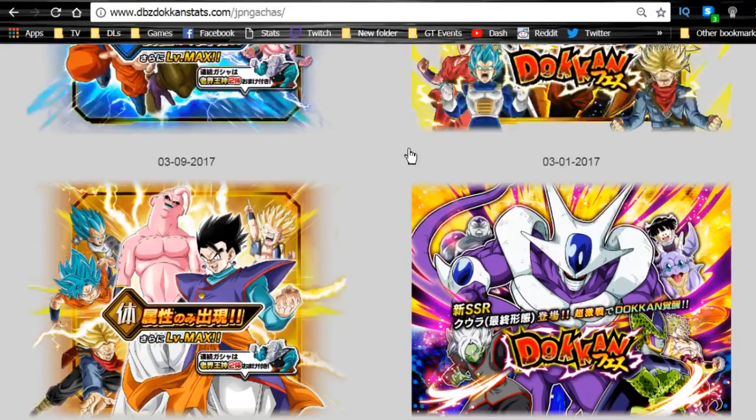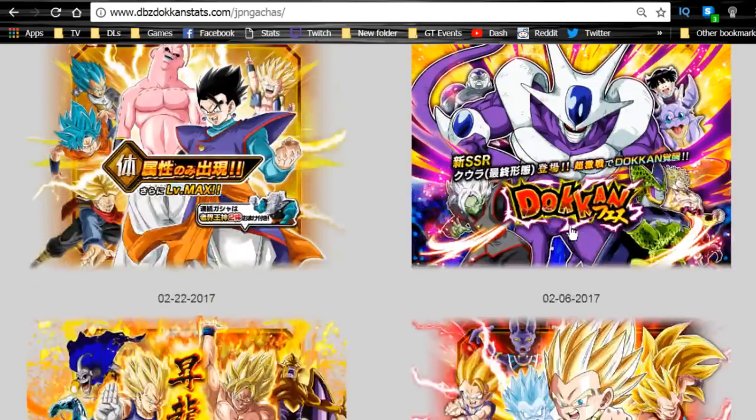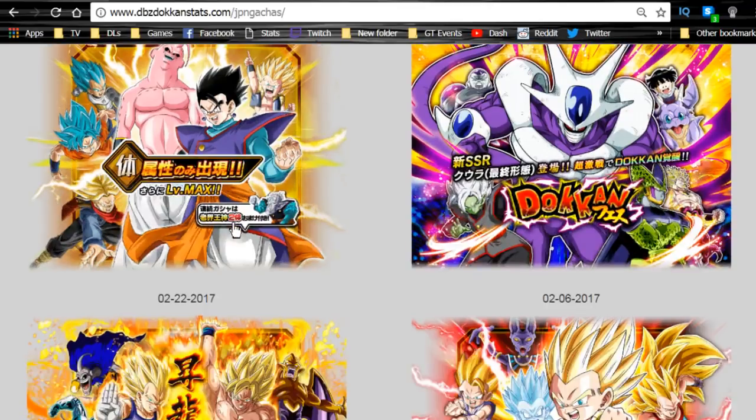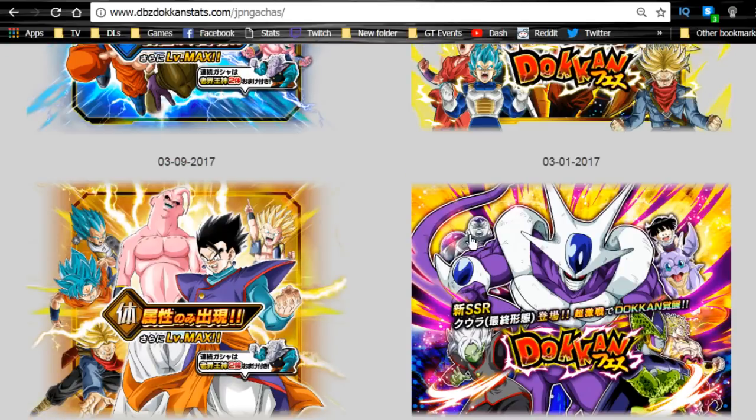I personally think we are going to be getting the Super Saiyan 3 Angel Goku banner next. We have the technique support banner, and it looks like on the global side they're prepping us with the support units first and then giving us the 120 lead. So if we go in that tradition we should be getting the tech Angel Goku.